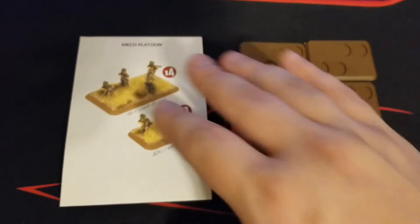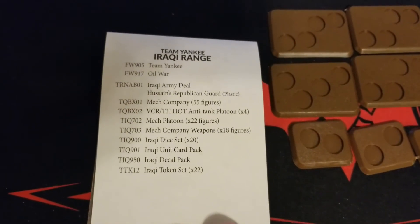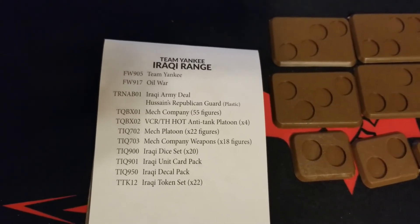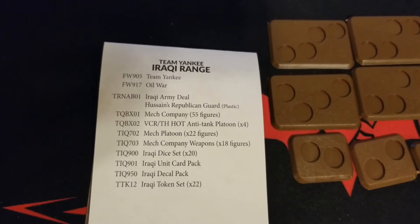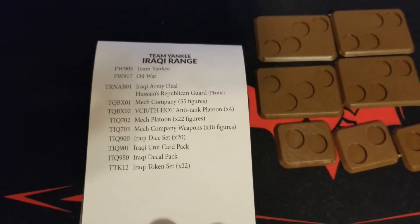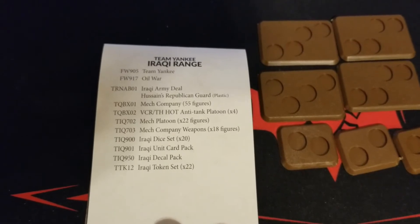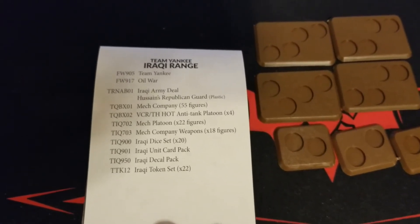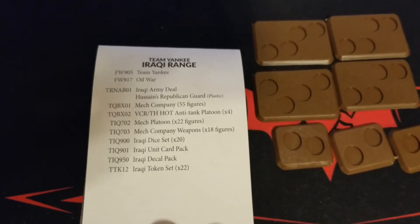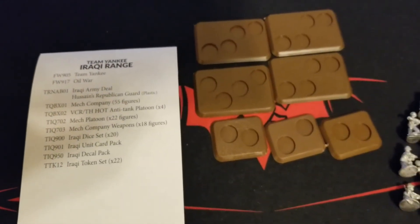There's a mech company weapons blister which we'll have a video for here shortly. If we flip over the back we can get an idea of some of these products. The mech platoon is what we're just looking at right now. The mech company on the other hand will give you 55 figures, so that's probably where you should start if you're going to go mech infantry with the Iraqis. Platoons are just a nice way to pad those out, and then the weapons blister gives you more of those specialized weapons you wouldn't necessarily get enough of in the company or platoon.